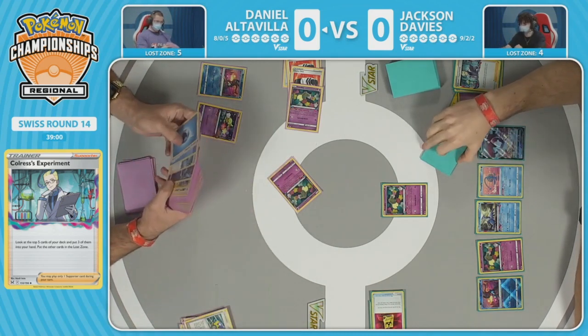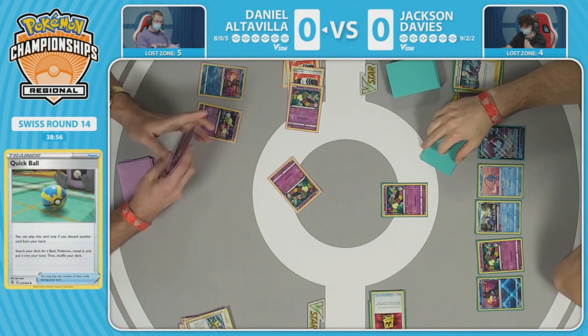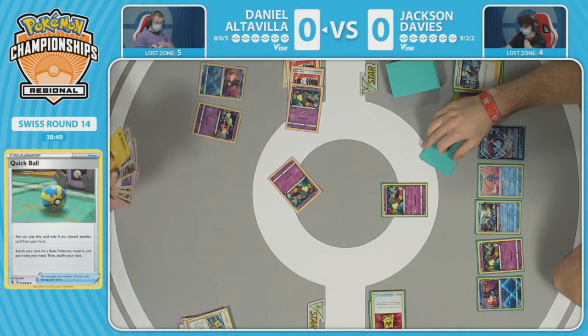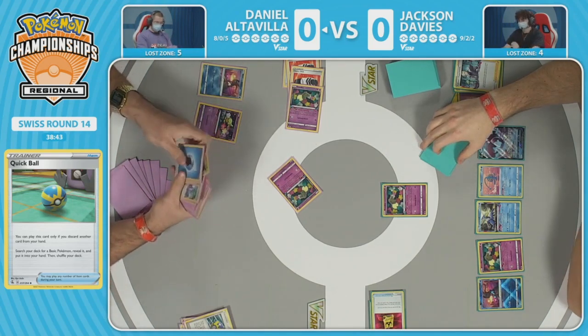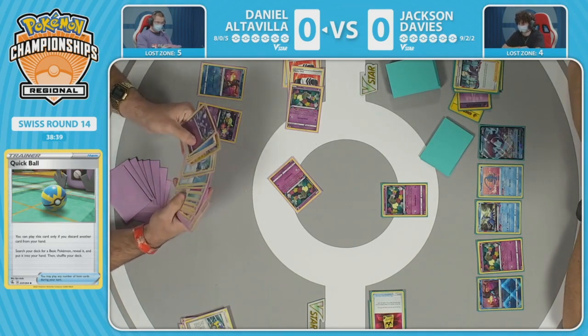The Choice Belts are pretty much useless here — though Lumineon is on the board, so not completely useless. Two go to the lost zone along with another Comfey. There's no reason to prioritize taking down Lumineon — you can set up the two-turn knockout with Radiant Greninja or play toward Sableye later. It's much easier to take out smaller targets, and Daniel is already at five cards in the lost zone.